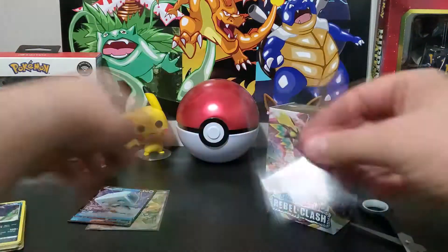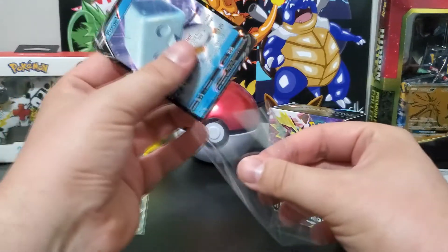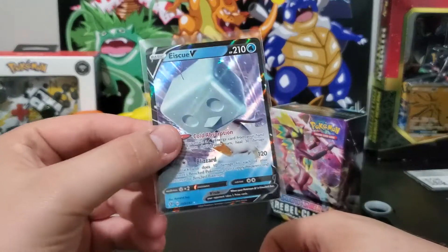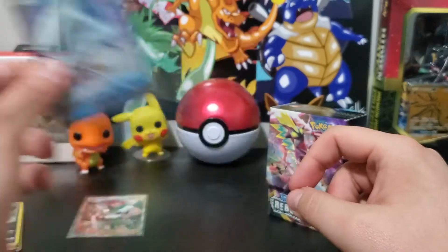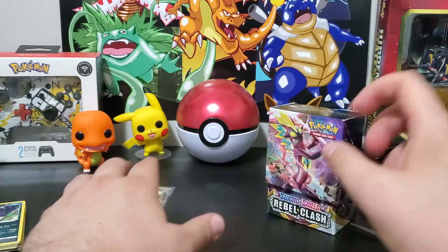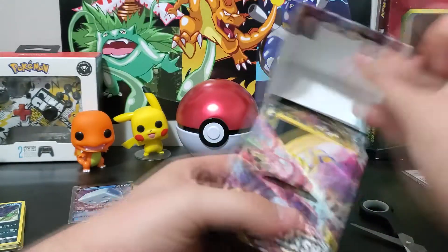I'll go ahead and sleeve this bad boy. When you fight him, his ice block melts and cracks and then it comes back — he's like Olaf. Yeah, except, you know, not shit.